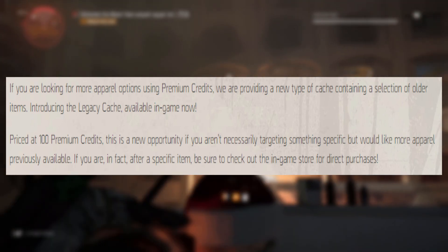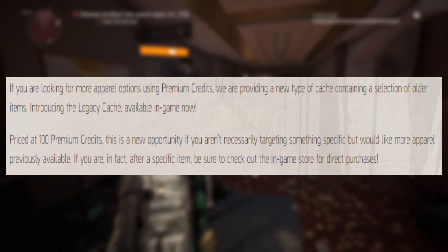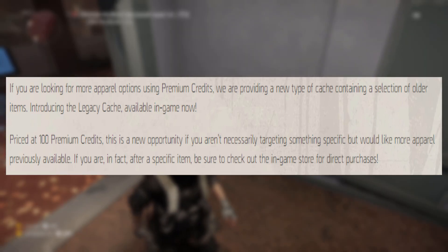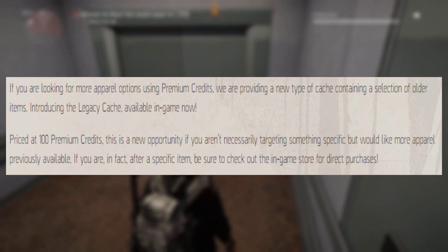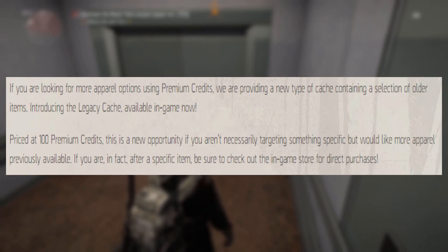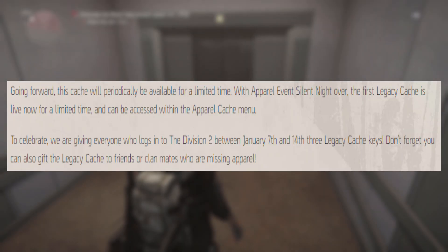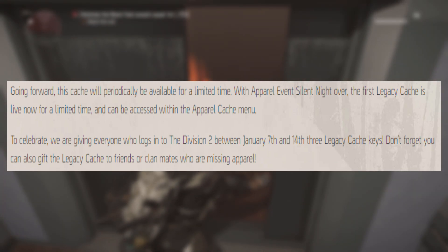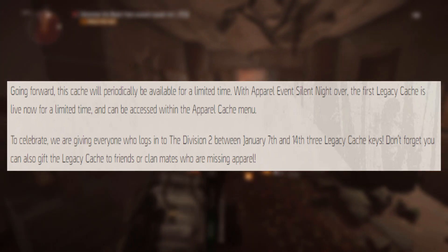The next thing we have is the legacy cache. What they say is: if you are looking for more apparel options using premium credits, we are providing a new type of cache containing a selection of older items — introducing the legacy cache, available now in-game. Priced at 100 premium credits, this is a new opportunity if you aren't necessarily targeting something specific but would like more apparel previously available. If you are after a specific item, be sure to check out the in-game store for direct purchases. Going forward, this cache will periodically be available for a limited time. With apparel event Silent Night over, the first legacy cache is live now for a limited time and can be accessed within the apparel cache menu.